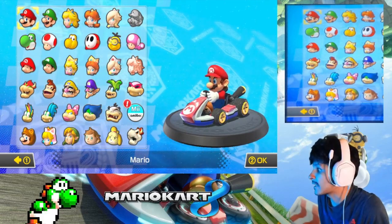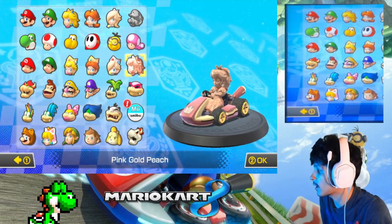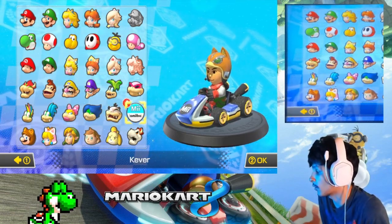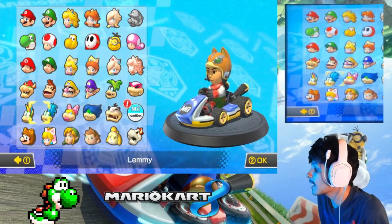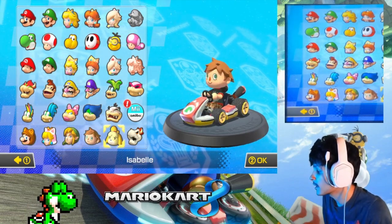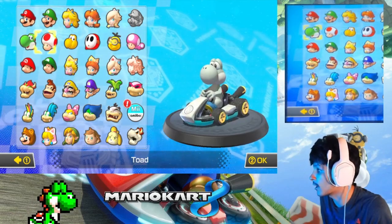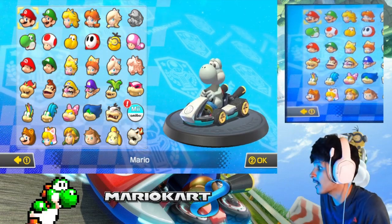We have a lot of characters to choose from — babies, clone characters like Pink Gold Peach, Koopa Troopa, Link, and you can even play as your Mii. I need to scan all the amiibo suits. The DLC characters include Tanooki Mario, Cat Peach, Link, Villager, Isabelle, and Dry Bowser. We also have colored Yoshis and colored Shy Guys. We're starting with Mario.